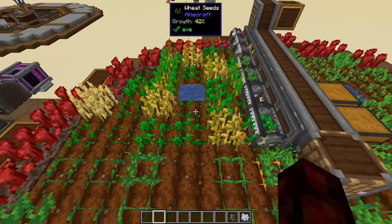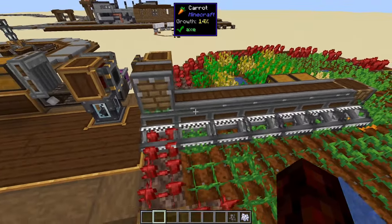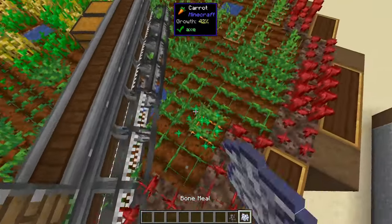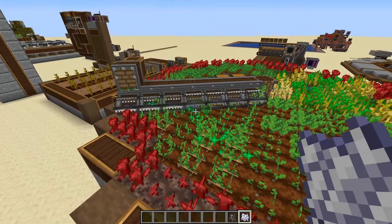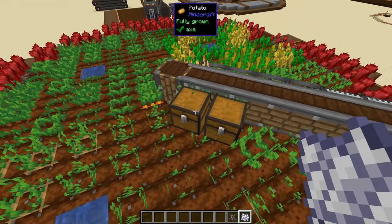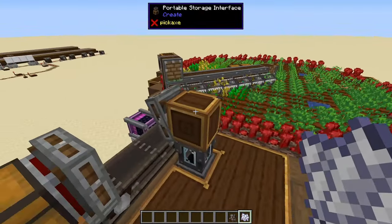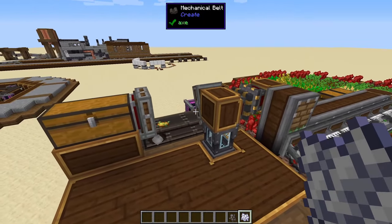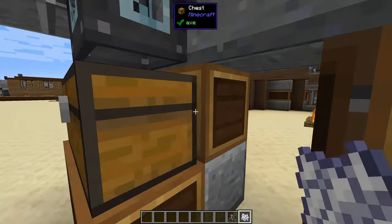The way this works is basically you plant your crops and then you have this row of harvesters. What the harvesters are going to do, as they go over all crops — we just bone meal a bunch of crops here — you can see as it goes over them they get harvested. It's going to put them in these chests. As it comes all the way back around, it'll go into this portable storage interface, connect, then it'll spit items out.